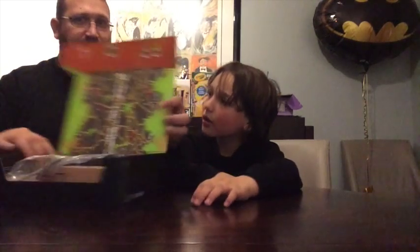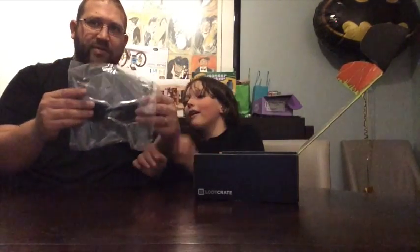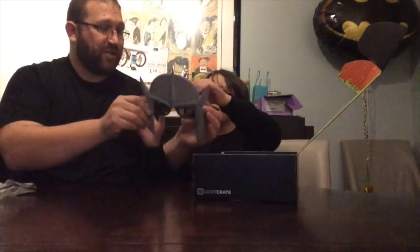Why don't we go see what's inside? We've got some funky stuff going on in here. We're going to open it on Evan's side. Let's start with that. These look like Shredder shades. Put those on — you are now the Shredder from Teenage Mutant Ninja Turtles.